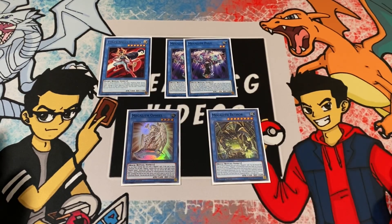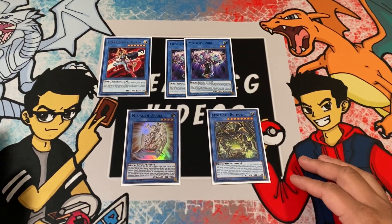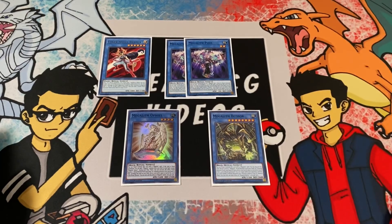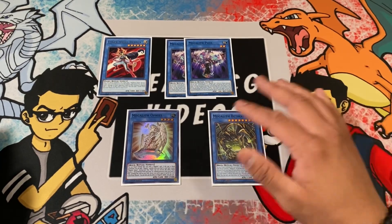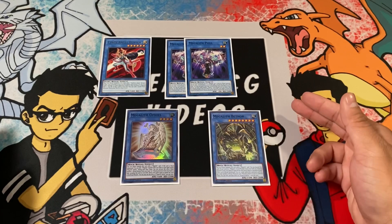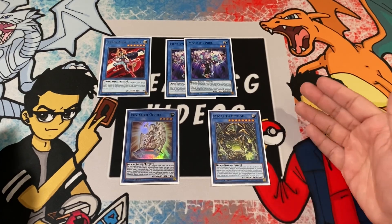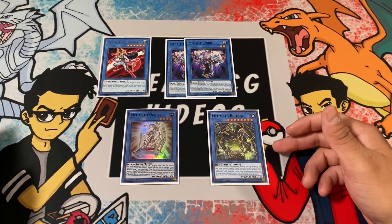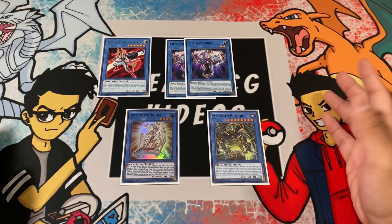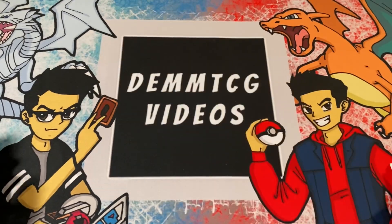When Benten is tributed you can search for a fairy monster from your deck. Full, if special summoned through a ritual summon, lets you target one ritual monster in your graveyard — ideally you add Benten back to your hand. Full can also ritual summon other Megalith monsters from your hand or deck, and you'd usually tribute Benten for Ophiel. Ophiel when ritual summoned searches a Megalith monster from your deck. Megalith Bethor is an underrated card — it breaks your opponent's board based on how many ritual monsters you have in your graveyard, potentially giving up to four pops.